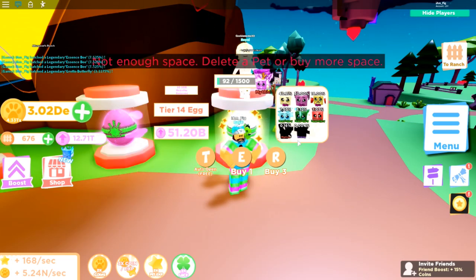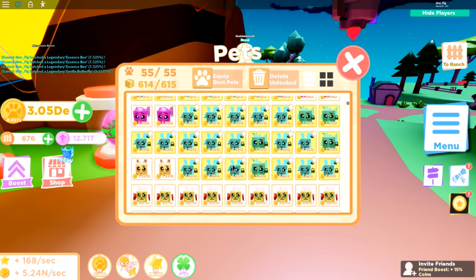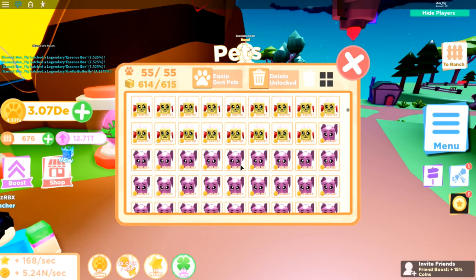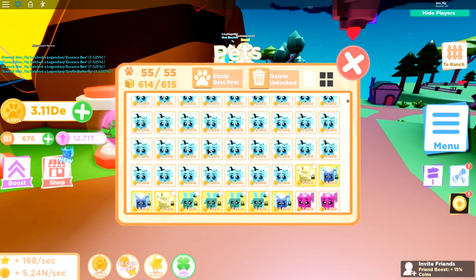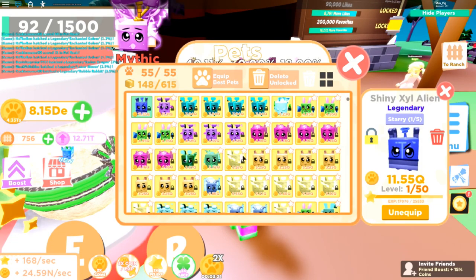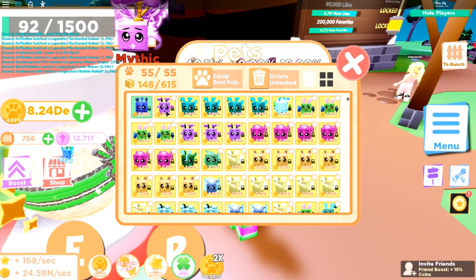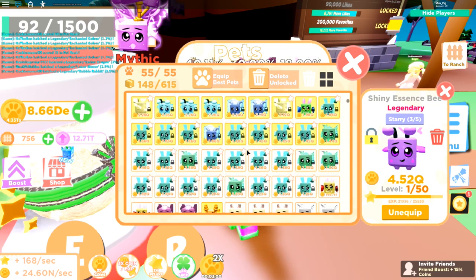I just ran out of space so let's check out these pets. Wow, look at all of them — a lot of awesome-looking pets, and many look stronger than my previous ones. I'm going to evolve all of these. After evolving, I made a bunch of starry and shiny versions. There's the starry Essence B, the shiny Xyle Alien, the Grotto Butterfly, the Northern Fiend from last video, and a bunch more. My collection is growing nicely.